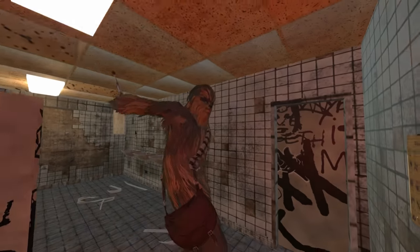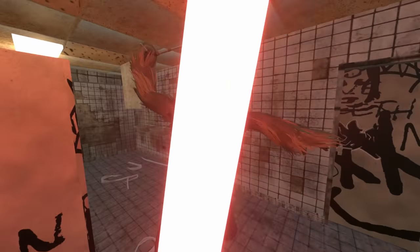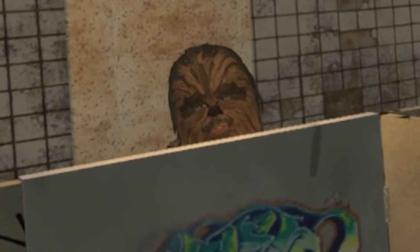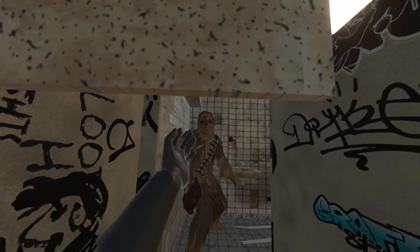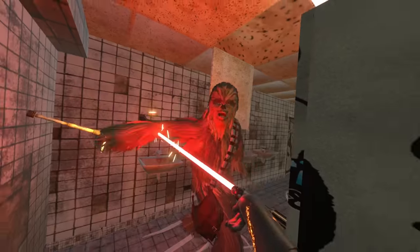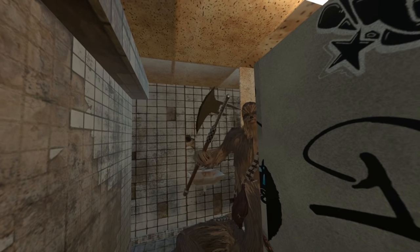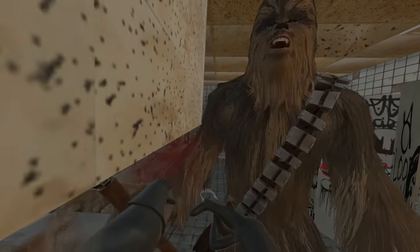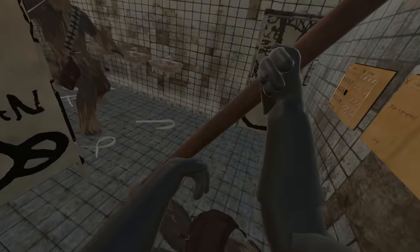Hey look, it's Chewbacca! I actually don't want to kill Chewbacca. Also, the light keeps flickering — someone needs to check that out immediately. I'm just going to hide in the toilet — it should be safe from Chewbacca in here. There he is. You don't want to take me on, do you? I'm Darth Vader. Chewie, we could talk about this! Stay back! I've got it!